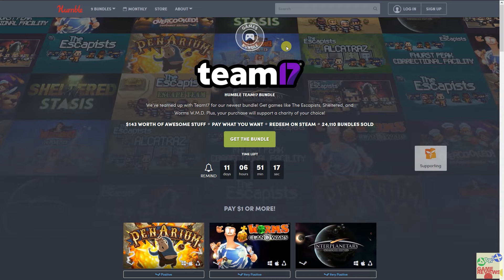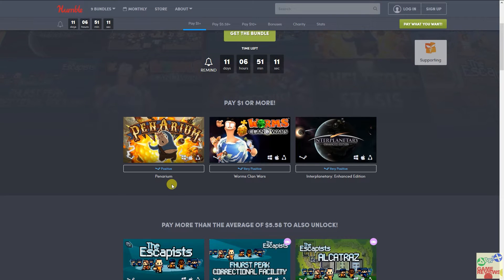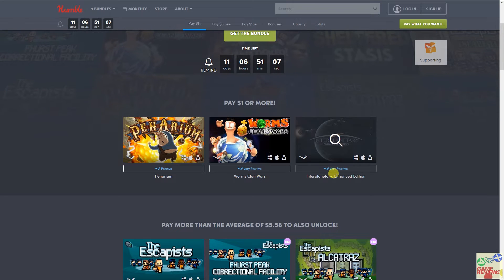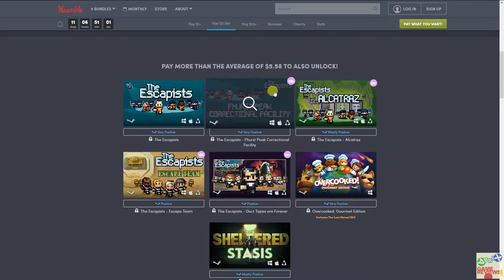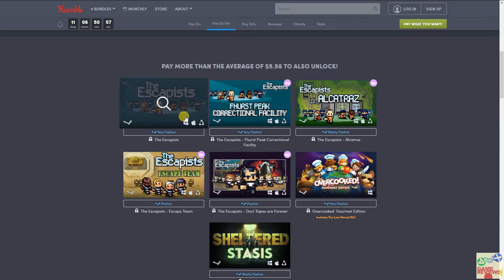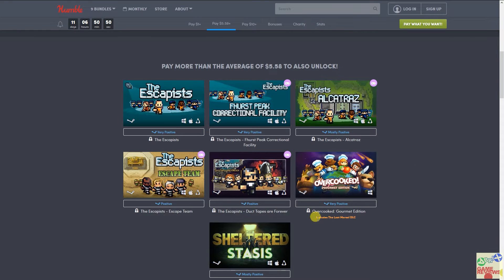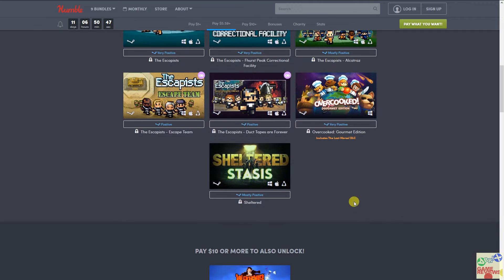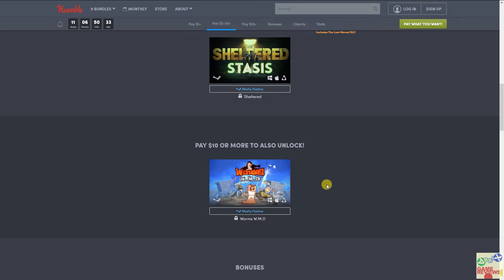Humble Bundle has recently released their Team 17 bundle. If you pay one dollar or more, you get Panarium, Worms Clan Wars, and Interplanetary Enhanced Edition — three games for one dollar. If you beat the average tier, currently at five dollars and 58 cents, you get The Escapists along with its four DLCs, Overcooked Garment Edition with the Lost Marble DLC, and Sheltered. If you pay around ten dollars, you also get Worms W.M.D.